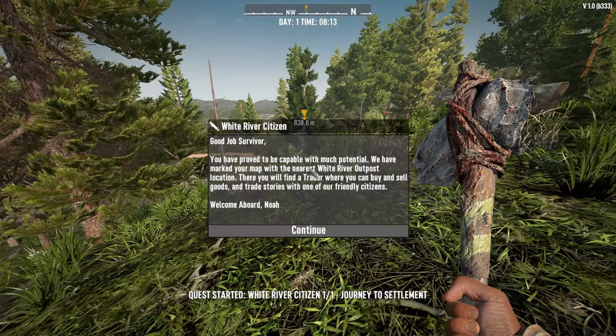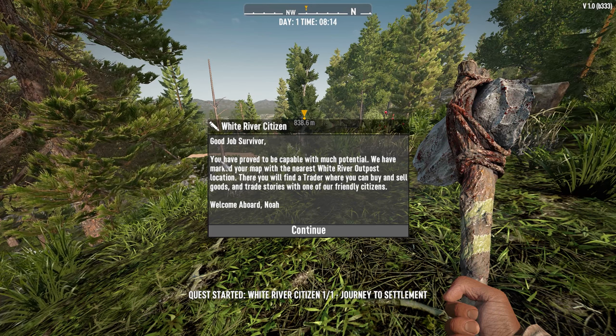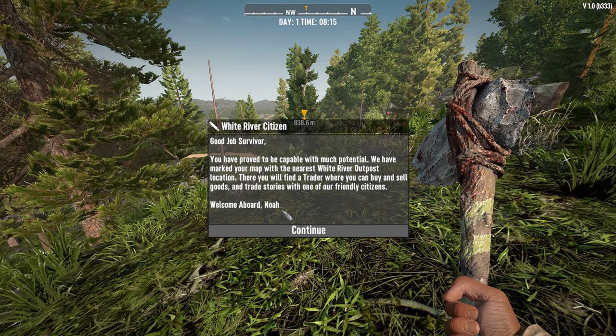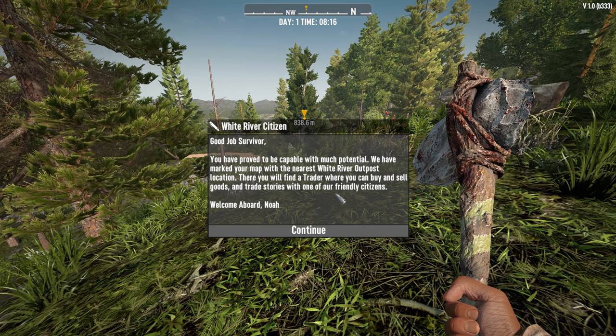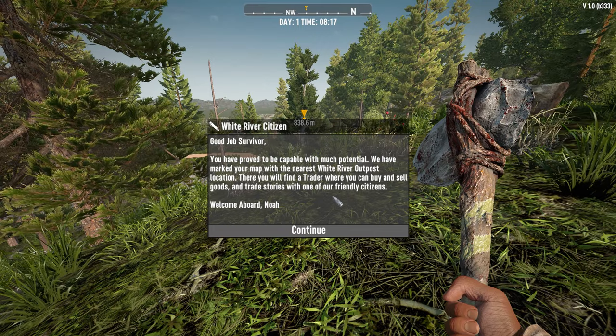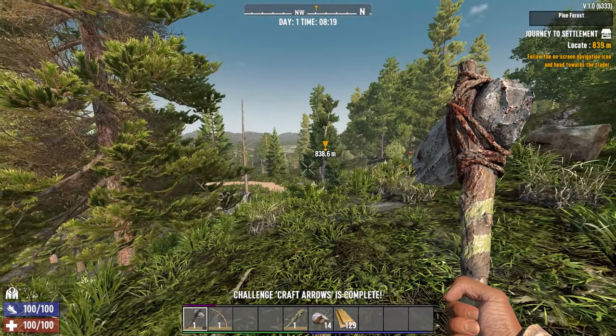It'll show you where the trader is. White River Citizen — this is the other faction. The Duke is one, Noah is the other. Prove to be capable — he's going to help us if we can get to the trader. Trader's over there.